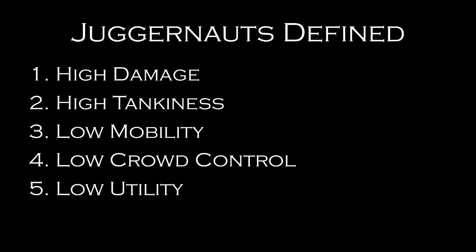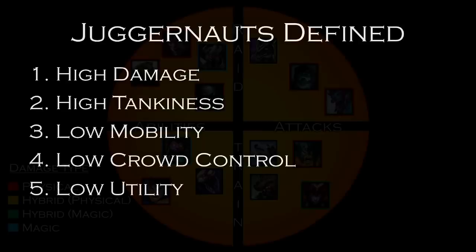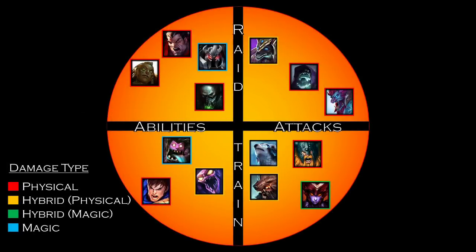However, juggernauts have much less mobility and crowd control than most other classes, and virtually no utility. There are some juggernauts with potent movement speed boosts and very strong forms of crowd control, but in general juggernauts are extremely vulnerable to kiting. They struggle against team comps with long ranges and crowd control because they can never close the distance against them.